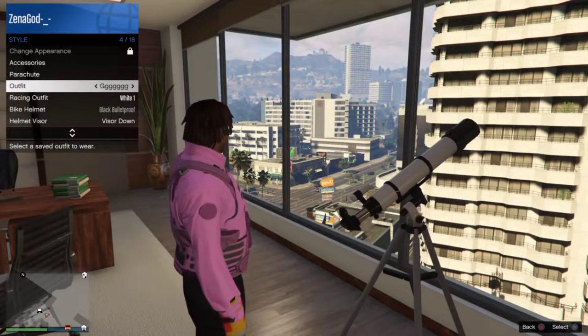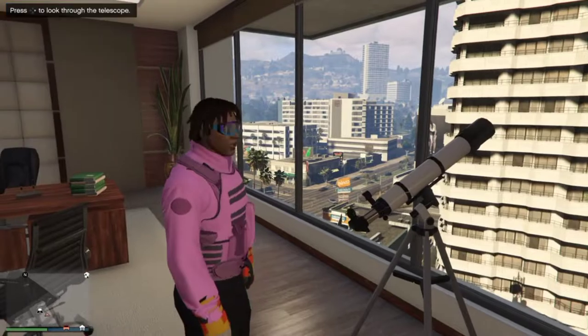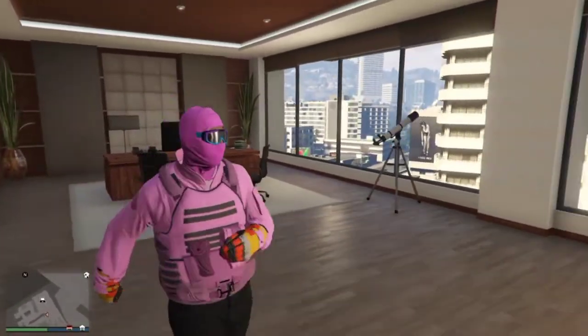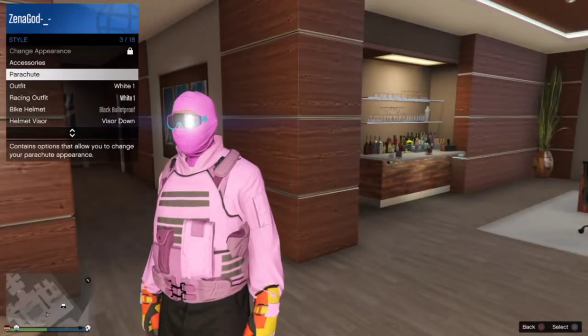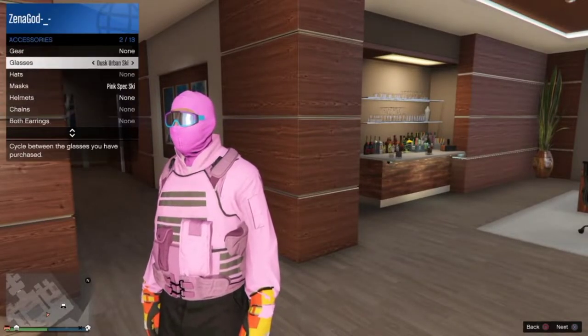Put on your glasses, then run away. Once you've ran away, you will have the ski mask with the glasses merged on.